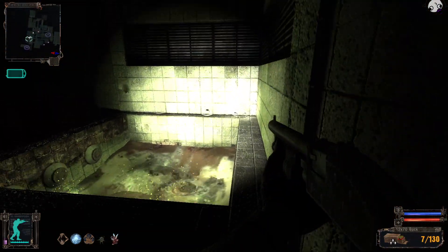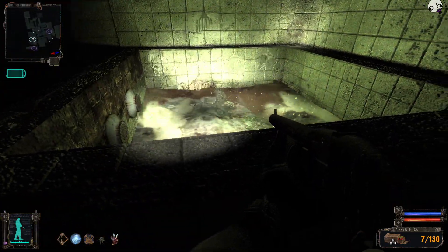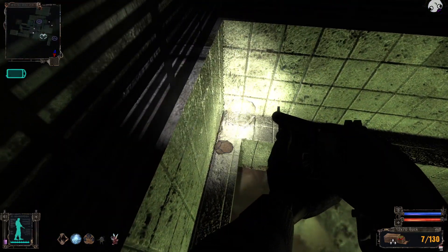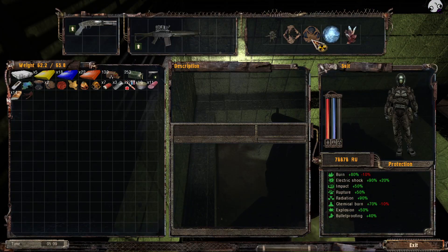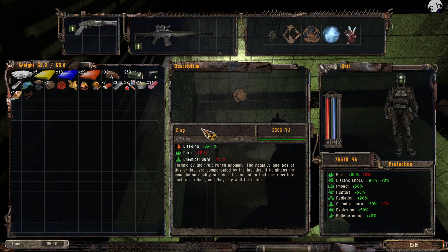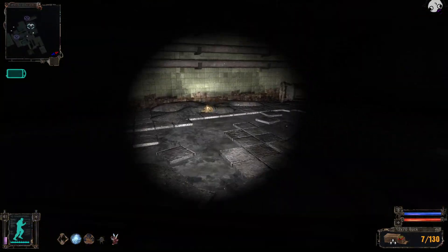I'm pretty sure there's a good artifact in here. Can I crouch jump up here? I don't see it. Oh, there it is — I already have the more powerful version of that. Yeah, that was just a slug with a really intense bleeding detriment, so I don't want it.